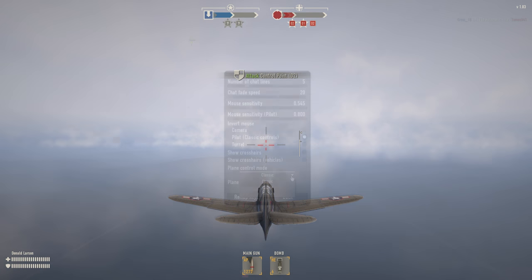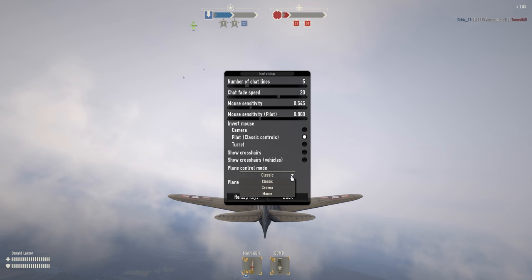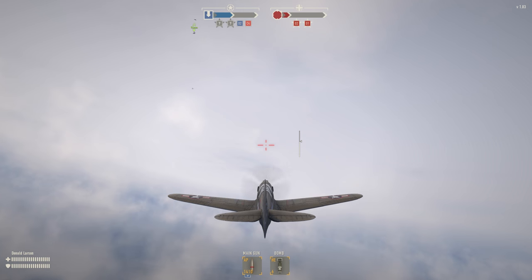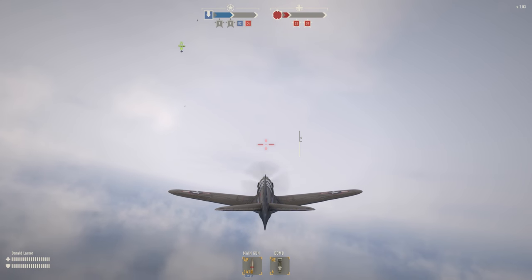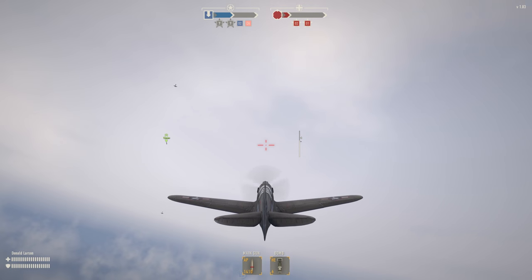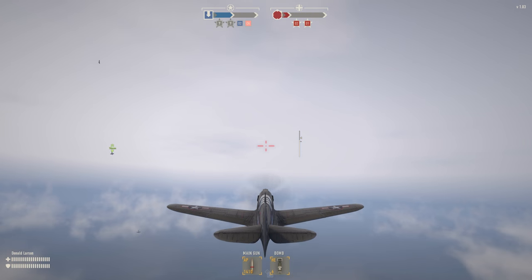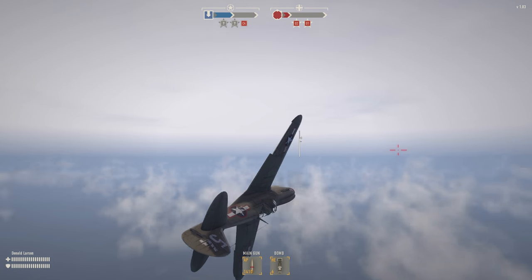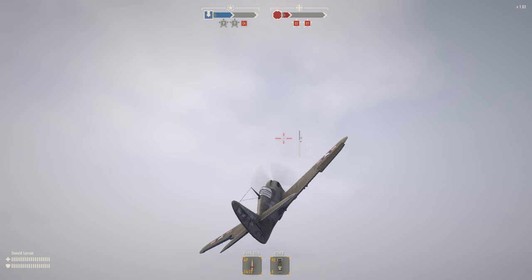Flight controls are also in three categories now. Classic incorporates the mouse for up and down and the keyboard for left and right. You can also take total control of the plane with the keyboard using left control or left shift, and turn your mouse into the camera.